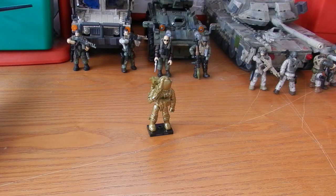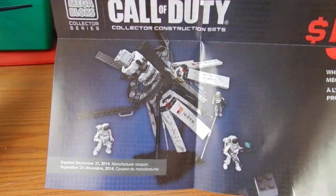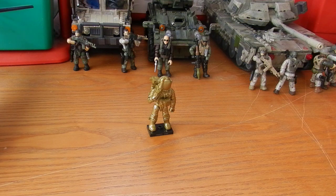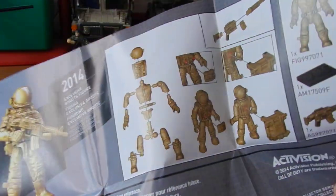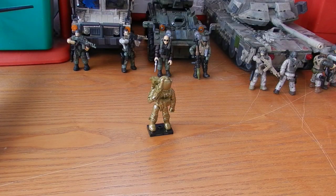Let's take a quick look — he actually includes a very nice pamphlet. Five dollars off when you spend twenty dollars on MegaBlocks Call of Duty, a look at some of the sets, and how to assemble the figure on the back. So that's the gold astronaut — that's very cool. He was a convention exclusive for 2014 and it's really cool to get my hands on him.